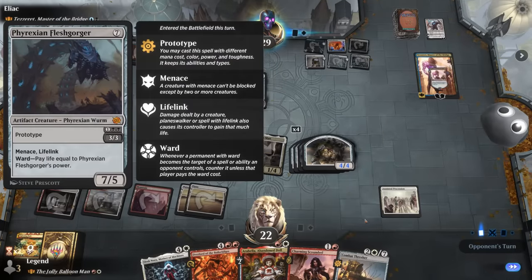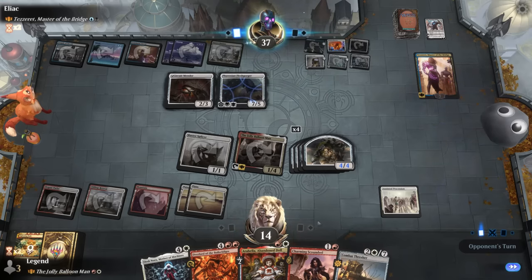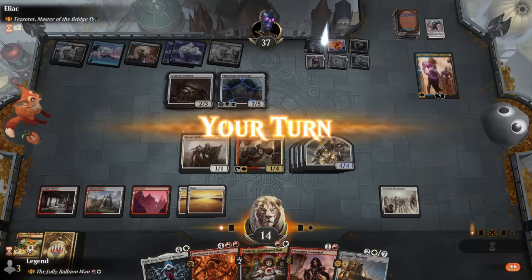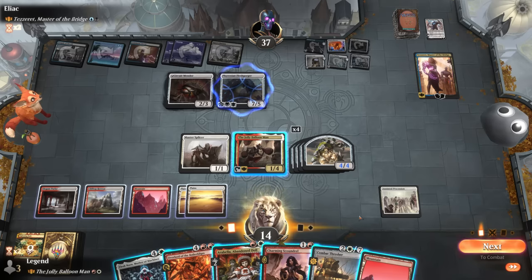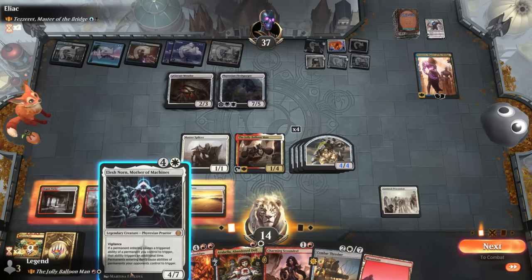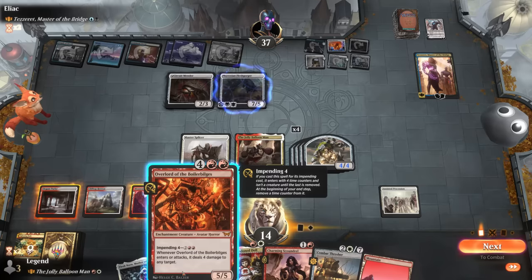We could play Elish Norn beforehand to get more Splicer triggers, which is definitely the fun play. Playing Scoundrel would make two treasure tokens and sort of pays for itself. So we play Scoundrel then Elish Norn, then activate the Balloon Man on Master Splicer again.